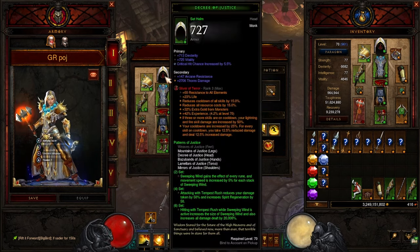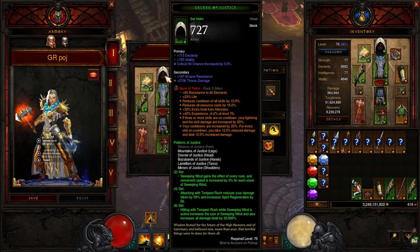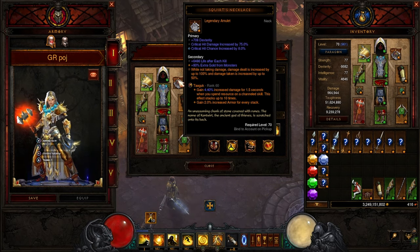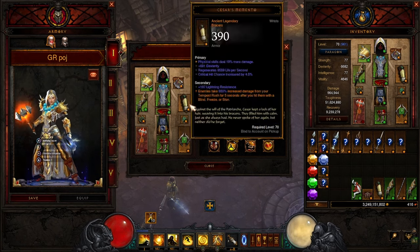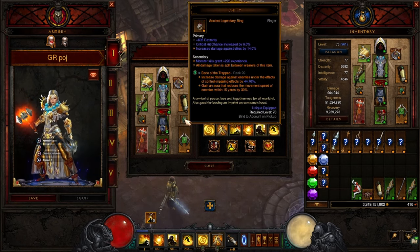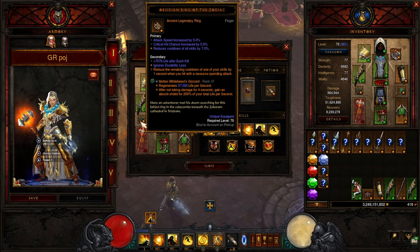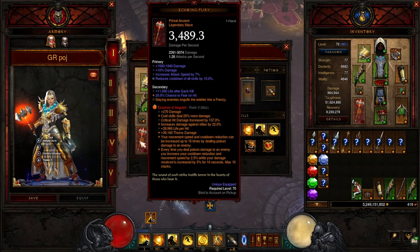We are using the Sliver of Terror in the helmet. Ideally you'd want one that rolled dexterity instead of resist all — I don't have one with dex yet, which is starting to make me sad. We're using Tyguk: increased damage for 1.5 seconds when you spend resource on a channeled skill, stacking up to 10 times. Since we are holding Tempest Rush all the time, you gain 2% increased armor per stack. We're using Bane of the Trapped to slow things down and deal more damage to them. We're using Molten Wildebeest's Gizzard — not necessarily for the life per second, but for the shield to keep up Squirt's Necklace, since we're not getting hit that often. We have Essence of Anguish — the big roll we're looking for is cold skills deal 25% more damage.